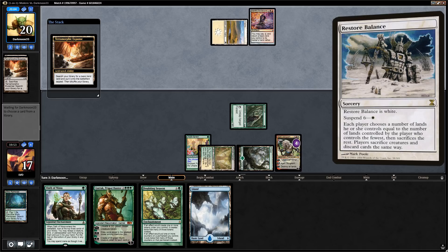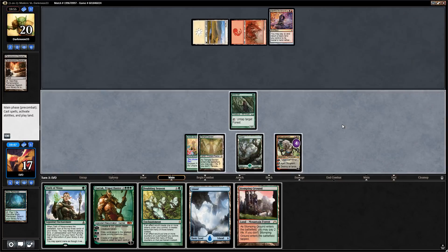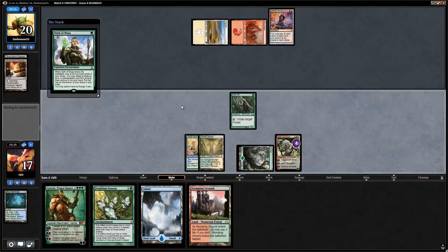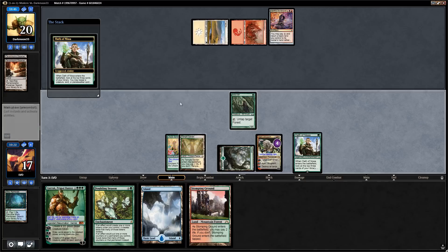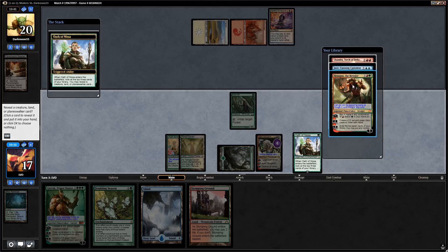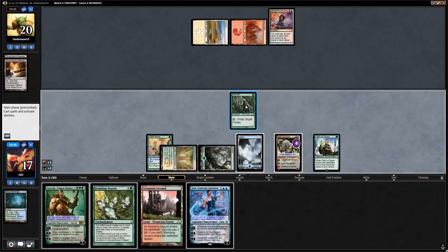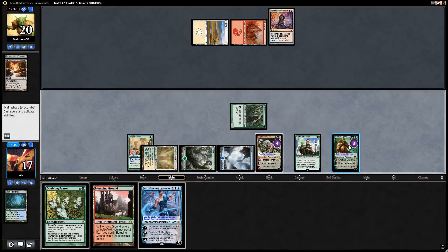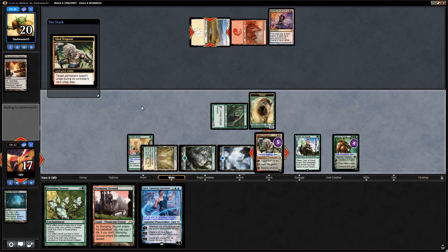We draw a Stomping Ground and can now cast Garruk Wildspeaker. We play Oath of Nissa first to fix mana for Garruk. We find Chandra, Torch of Defiance and Jace, Cunning Castaway — we take Jace since we have Doubling Season coming. We make mana and play Garruk, making a Beast token and keeping the planeswalker tapped down. We say go, watching Greater Gargadon — still eight counters away.